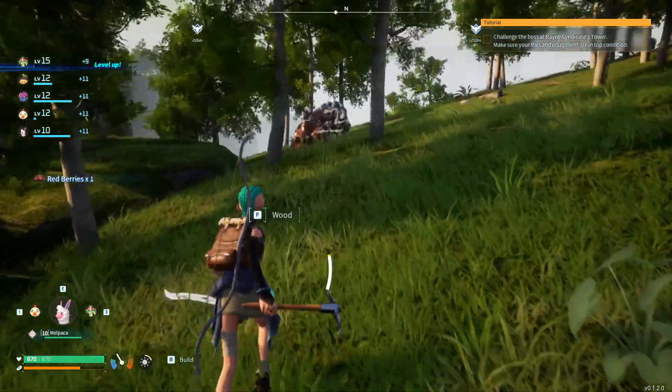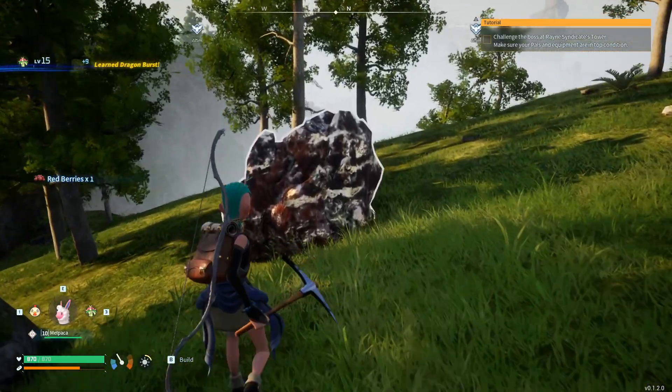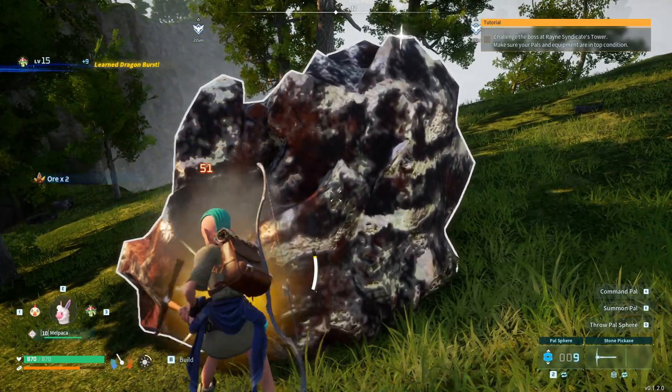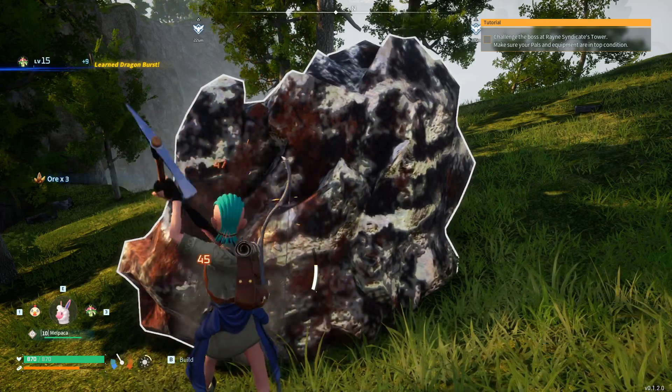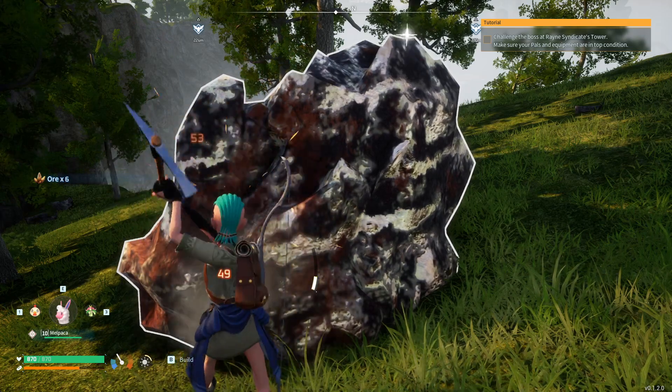I want to show you how to mine ore. To mine ore, you can find these rocks that look different than regular rocks — they are like a black and whitish thingy. They only give you ore, so if you only mine these rocks then you will only get ores and no stone or paltium fragments.